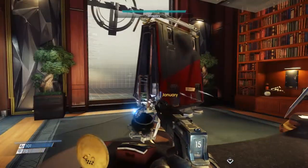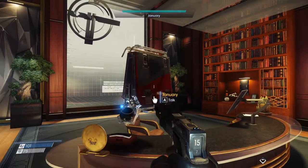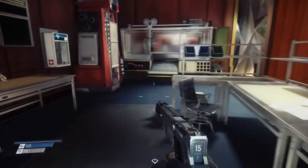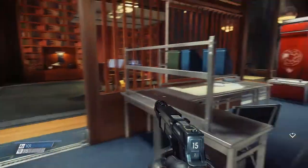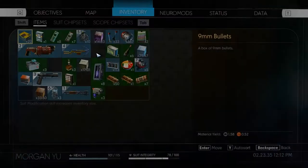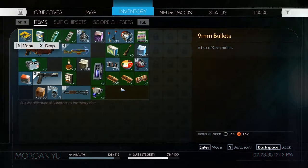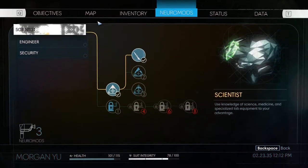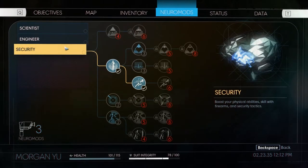A security station in the lobby might have weapons - yeah, that's where I would probably keep them, in the place with the security people. So we got three Neuromods - that's not quite enough to do what I want.